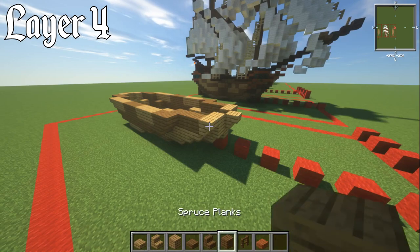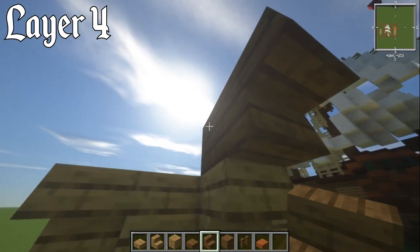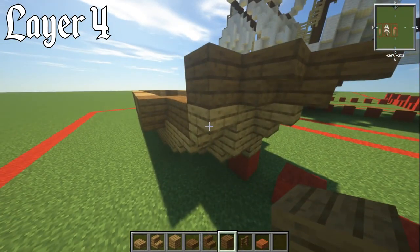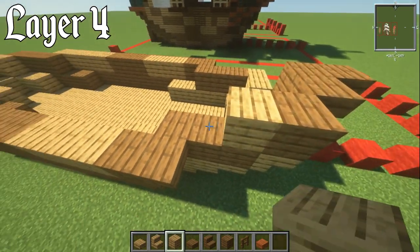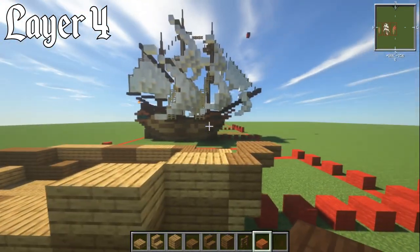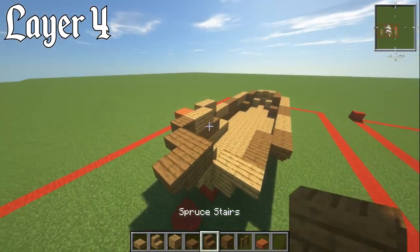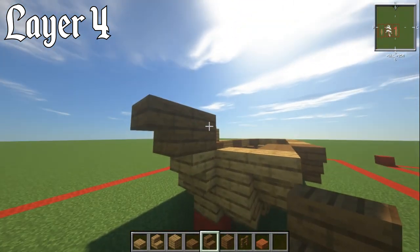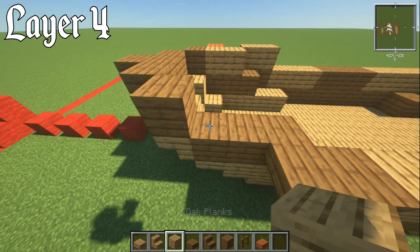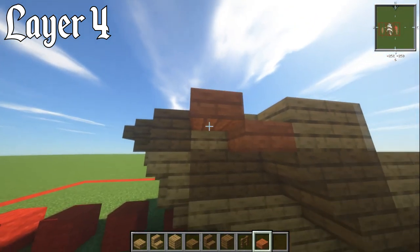For layer number four, grab your spruce plank block and place that directly on top of the last block. Then have an upside-down spruce stair, and a spruce stair upside down on the side as well. Switch to spruce plank block and place it on top of the oak stair block from before. Then two oak planks behind this, and two oak plank blocks on top. Grab an acacia slab — this is part of the beak detailing — have a lower on this one and then an upper on this one. Do the same on the other side: upside-down spruce stair, spruce plank on top, two oak planks behind, two more oak planks, then a lower acacia slab and an upper acacia slab.